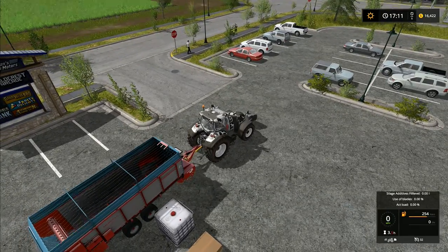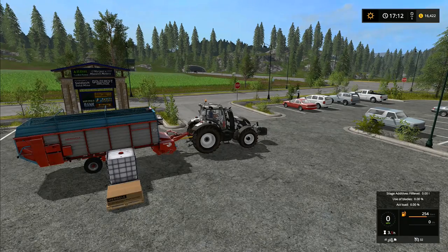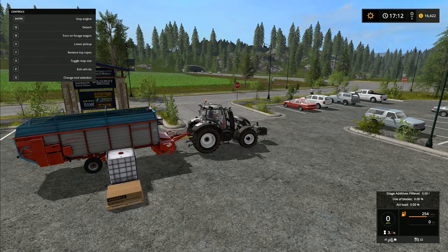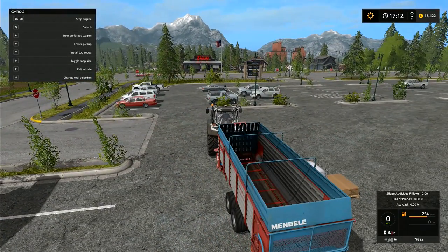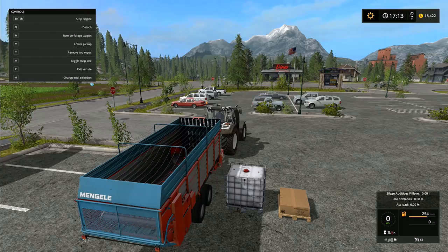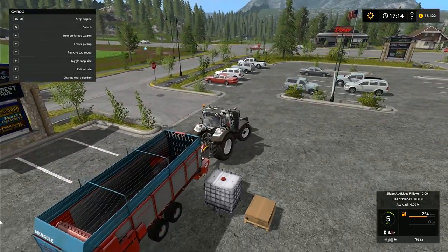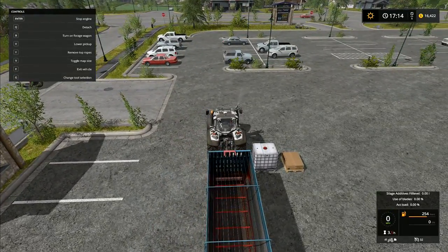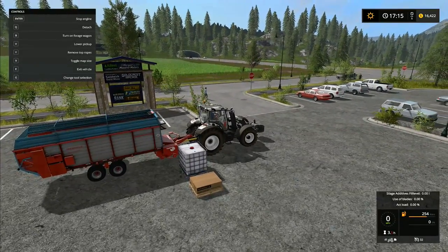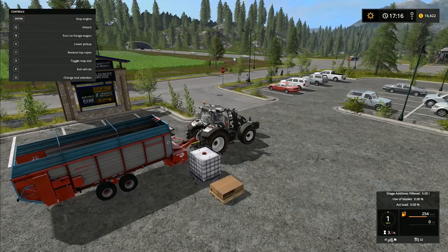Silage additive fill level: zero liters. Use of blades: zero percent. Let's press F1 and see what options we've got — turn on, remove top ropes, install top ropes. I'm assuming that's so the forager can blow into the top, at least that's what I think. It doesn't say anything else. How do we get the additive into the machine? There's no option for that. I want to put the additive in — removing the top ropes is R for refill, but it doesn't refill with R.